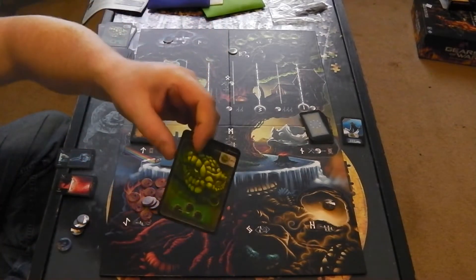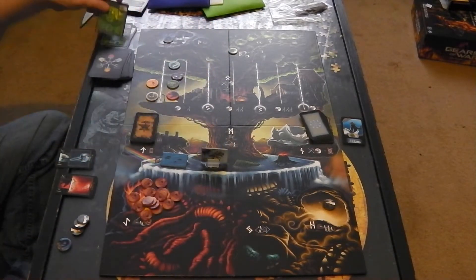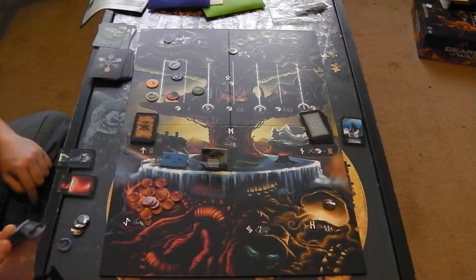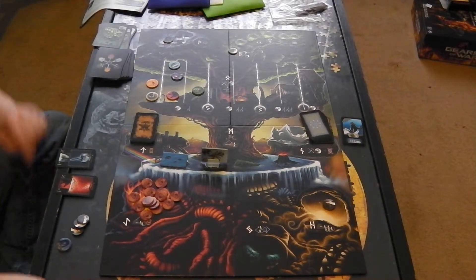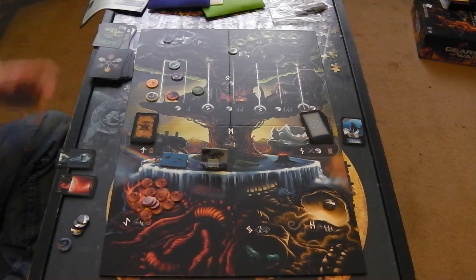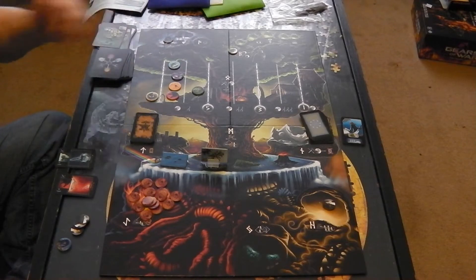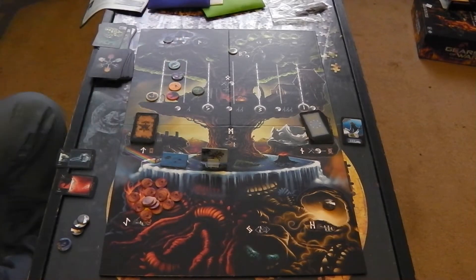Nidhogg is pulled again — the serpent moves forward one. He drags someone with him, so I drag the one furthest back. He moves forward but doesn't activate.